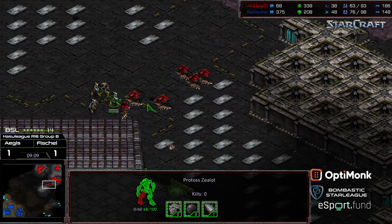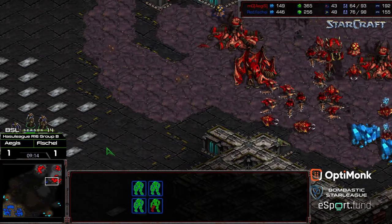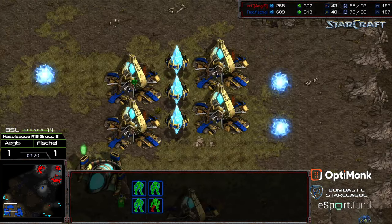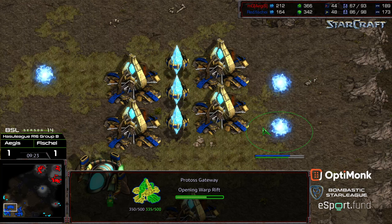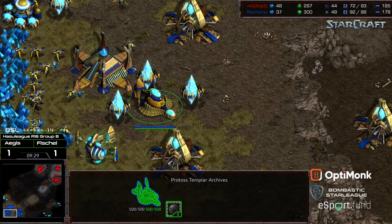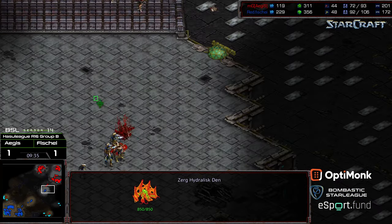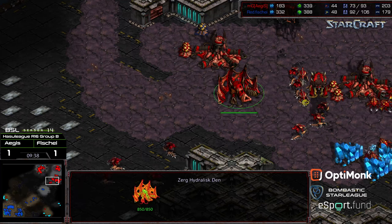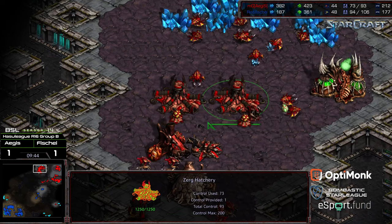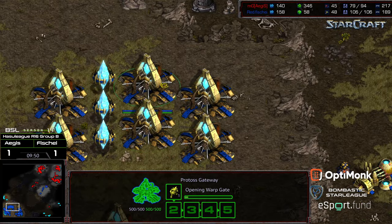Some Hydralisks moving across — this is going to be a more favorable exchange situation. Now they're going to back off and try to make their way toward the 12 o'clock base potentially — nope, just going to remain out in the field and aggressive. Fisheye has a huge amount of Gateways, so he just wants to run over Aegis in a minute or two. The worker count has evened. Aegis might be in some trouble. Lurker tech still not upgraded — he's going pure Hydralisks. He does have plus-one weapons, and plus-two weapons working as well, but he needs to start building an army or he's just going to get run over.